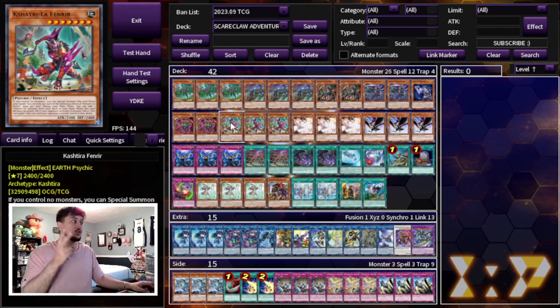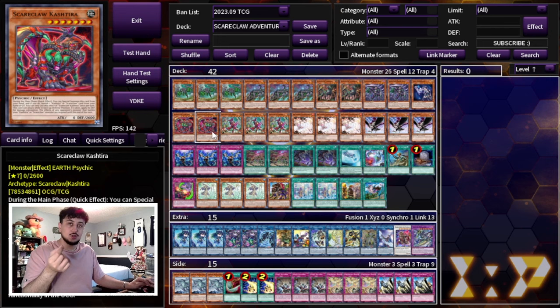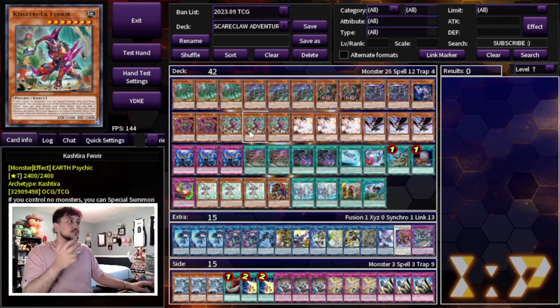We're playing 2 Scareclaw Kastura and 3 Fenrir. You have to play 3 Fenrir because it is just so powerful — going second it's a board breaker, and going first it's another layer of disruption. Unlike other decks where Fenrir just searches Fenrir, in this deck Fenrir can actually search Scareclaw Kastura, which becomes really powerful because Kastura can attack in defense position and can negate effects of monsters that activate during battle with a Scareclaw monster. He's also an extender, making Kastura and Fenrir a great pair.